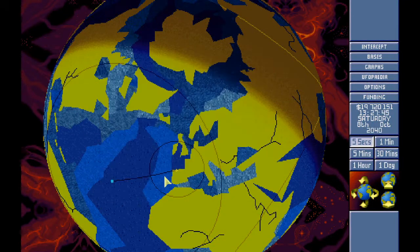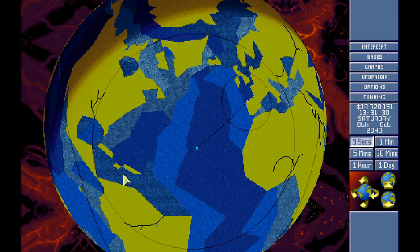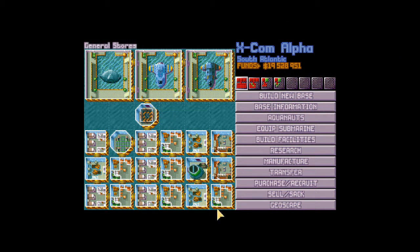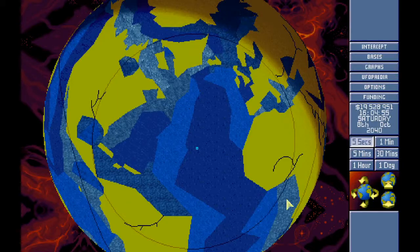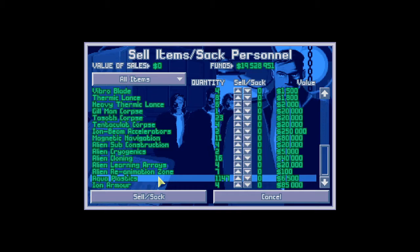Hey guys and welcome back to XCOM. When we last left off we cleared up two enemy ships and we have been hunting for an enemy base. We are re-arming and re-equipping our interceptors, we have a couple more on the way, and we're just playing the waiting game really — waiting for something to come our way.